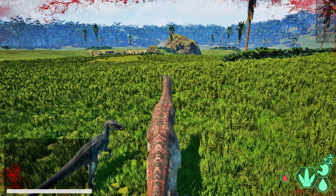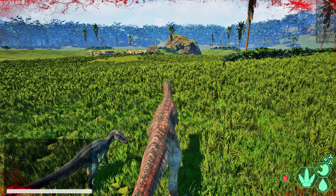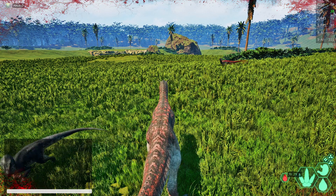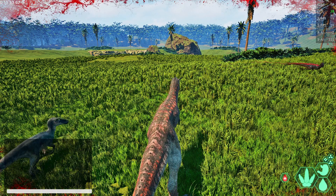Tap pouncing - holding a pounce for just one second - is three times as efficient as holding that pounce for the full duration. In fact, once you pounce a dinosaur for longer than 3.5 seconds, you have worse than diminishing returns. It exponentially decays, as I'll be showing in the graphs in a minute.